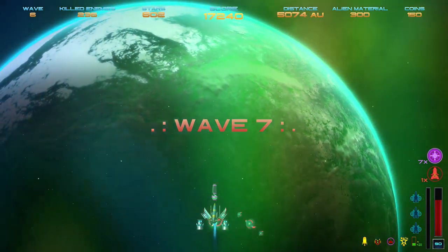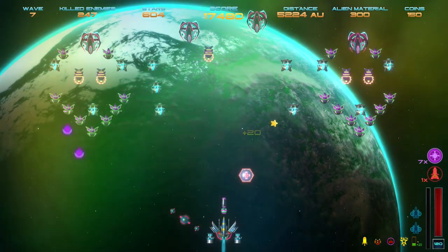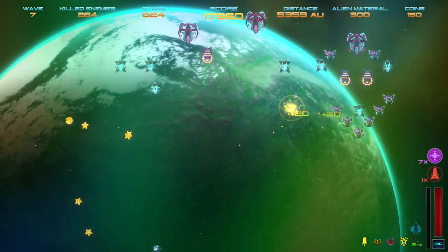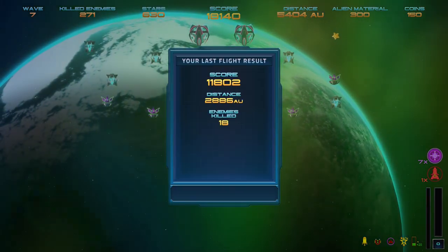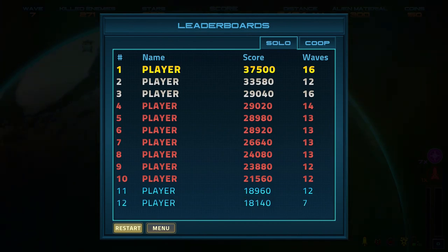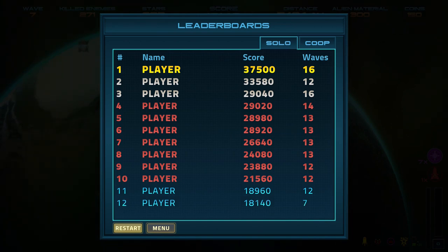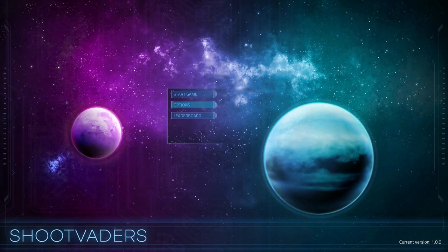I'm going to intentionally crash my ship here so you can see the end screen without me going through everything. Once you finish your run, you get transferred to the Last Flight screen, which is essentially a performance display showing how you did, and you can see how you compare on the leaderboards. The game features solo and local co-op so you can play with a friend, and your high scores post to a personal leaderboard. Unfortunately there are no online leaderboards, which would be a cool addition.